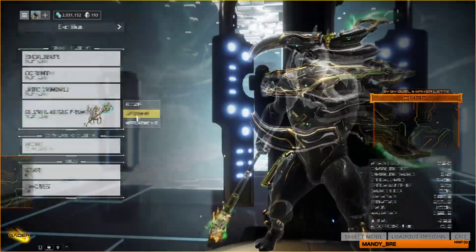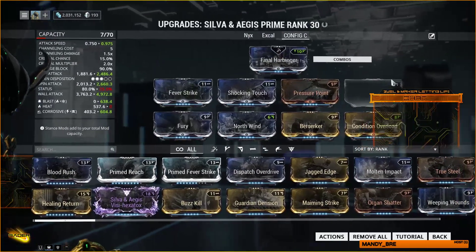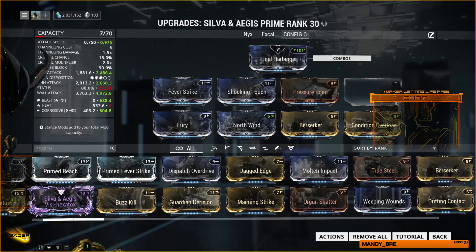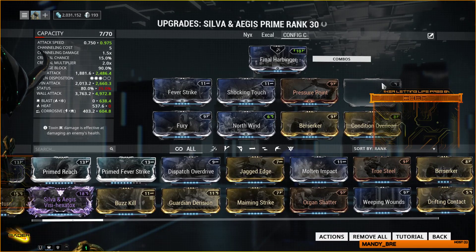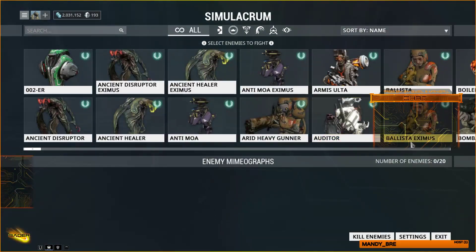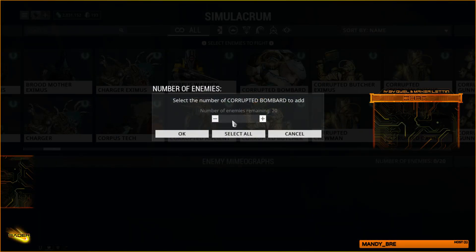We're gonna be using this build right here. I can't fit life strike — well, I don't use life strike — but I can't fit healing on here, so we're just gonna run this build while I'm invulnerable. The other build has healing return, so that one can technically run while invulnerable too. It'll be basically the same thing. We're gonna kill 20 level 120 bombards — just your regular 120 bombards.